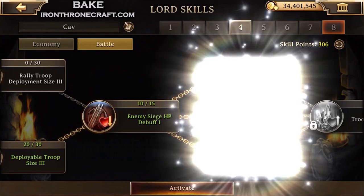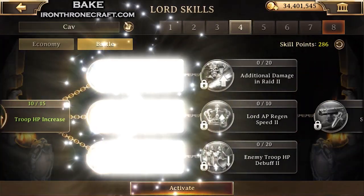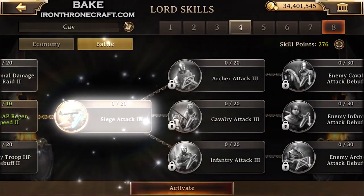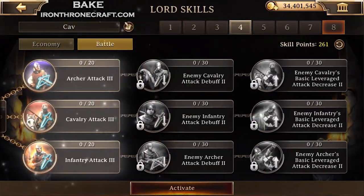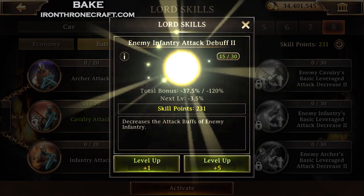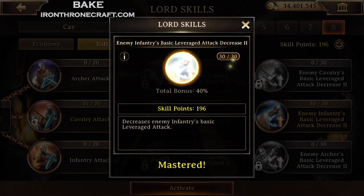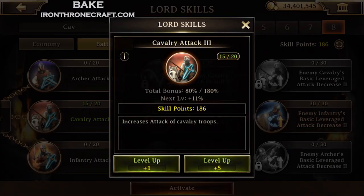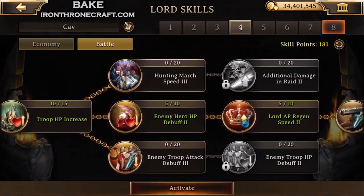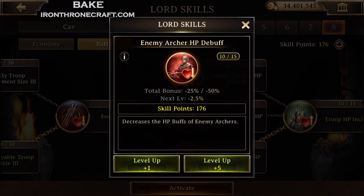I'm also going to take deployable troop size every single time because with my spare points I'm going to come back through and max out the deployable troop size eventually. That way I don't have to flip between lord skills so much. Take the prereqs all the way through, and now we're at the very end. Once you're at the very end, you're going to max out this cavalry line right here — infantry attack debuff and then infantry basic leverage attack. I'm going to take all 30 of those, go back through, and take this infantry debuff and the cavalry attack as well.